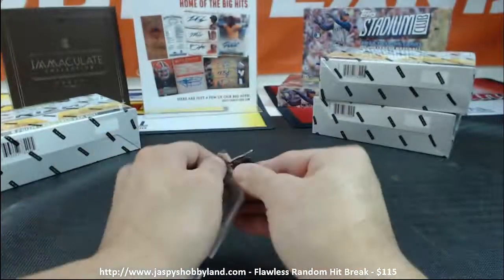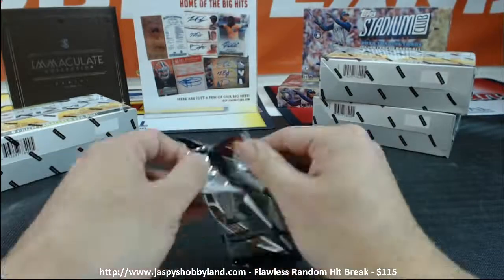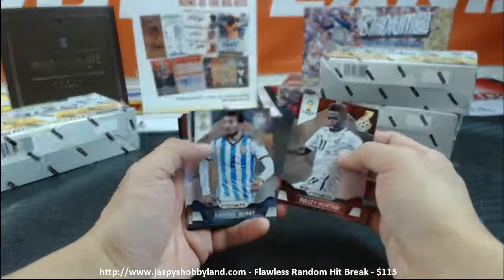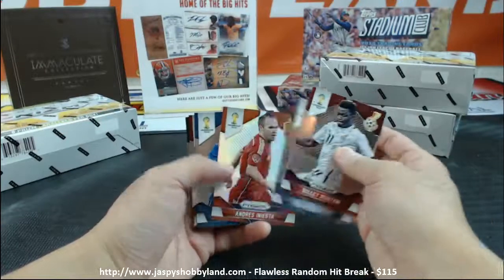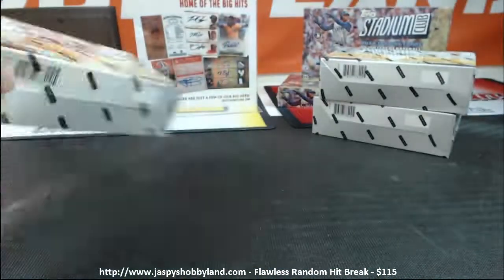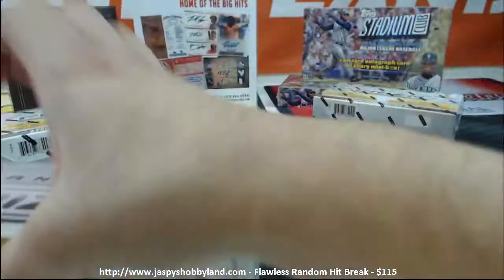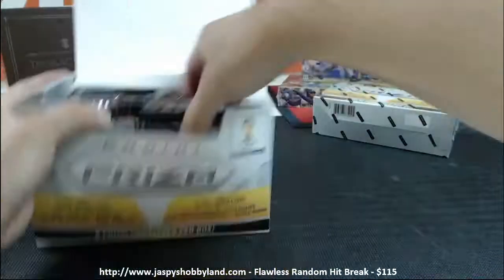All right, last pack out of this box, got a few more to go. Yurse Gyeong needs a Klinsmann auto — but he'll take any Germans. Just base, all right. Let's even out these stacks here, one on one.